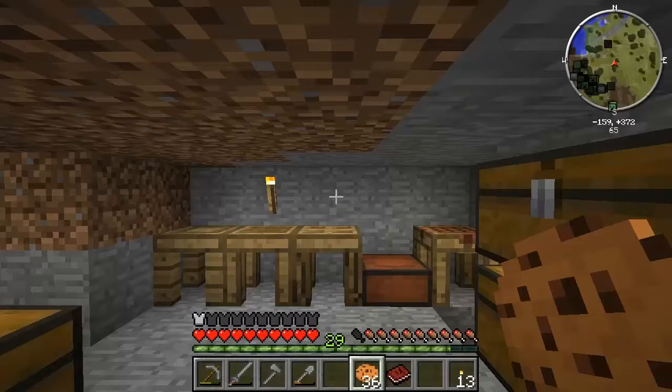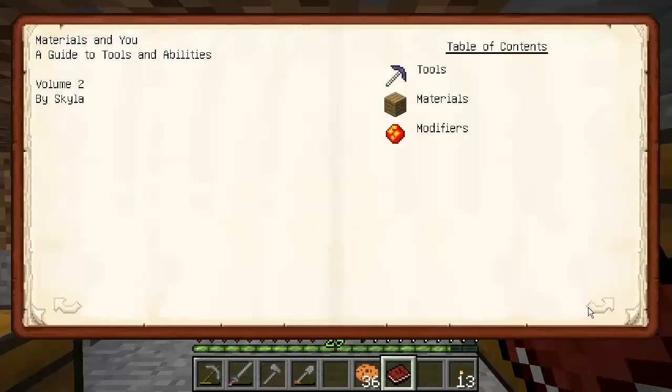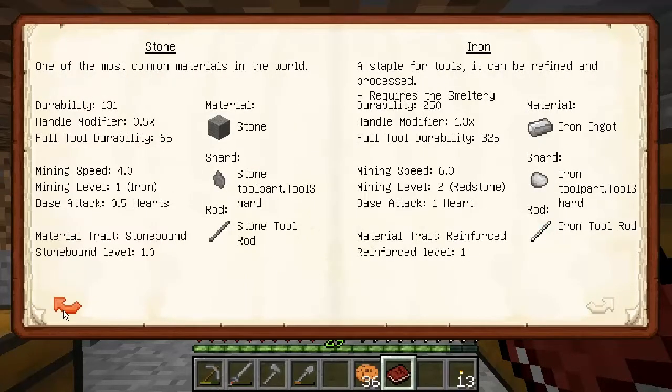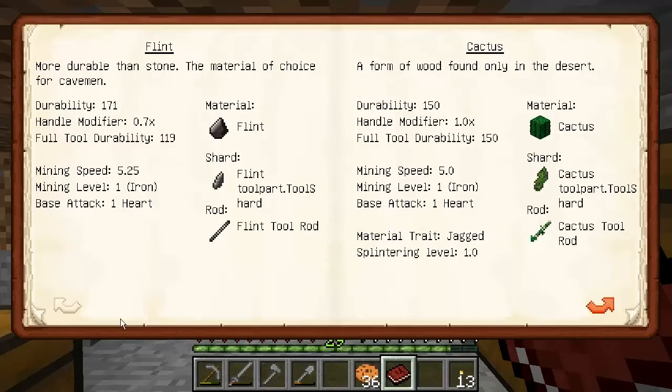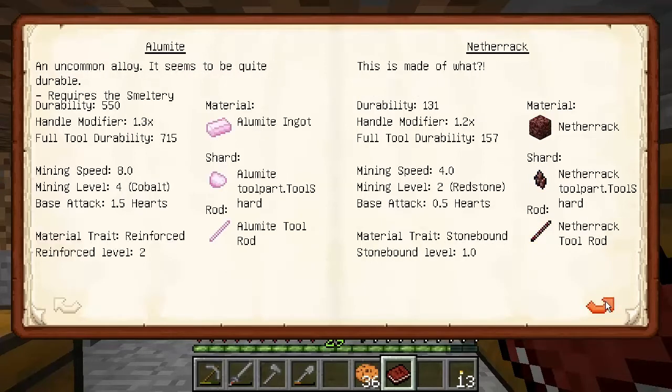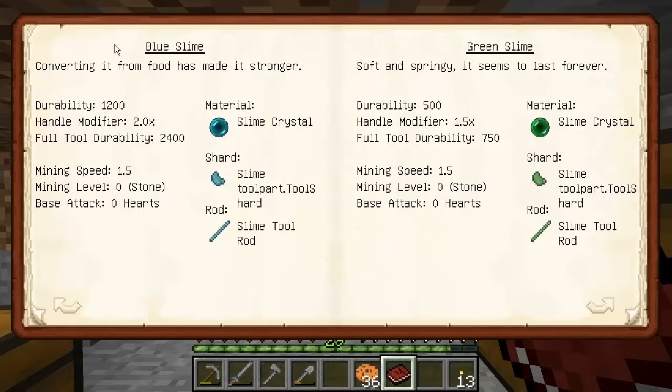I've been thinking long and hard about what to make this hammer out of, and I've come across something in the Materials and You book. Is it worth doing a full iron hammer? It has the reinforced trait on there, a mining speed of 6, and a mining level of redstone. Durability is 250, handle modifier is 1.3x, full tool durability is 325. That's not going to last quite long. Then there's alumite - can't get to the nether yet. Blue slime has very good durability and handle modifier but the mining speed is really slow and the mining level is only stone. Green slime is exactly the same but with less durability.